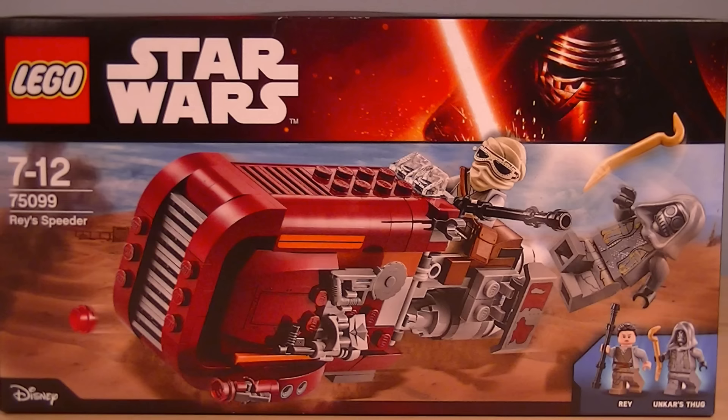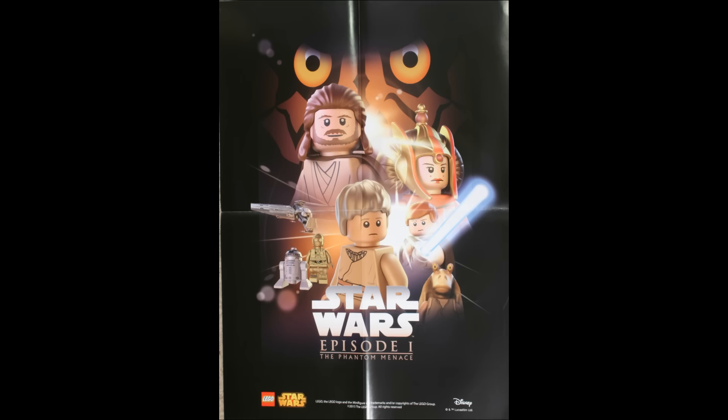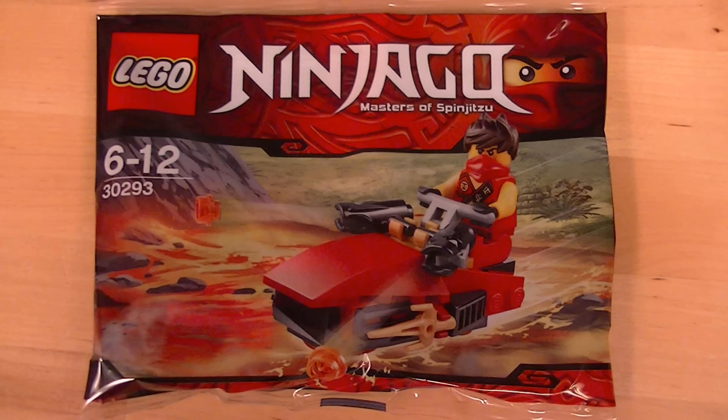We've bought Rey's Speeder. We've also got the First Order Snow Speeder. And because we spent so much at the Lego store, we got this Star Wars poster. We've got the Kai Drifter from Ninjago as a free gift. And the thing I've been looking forward to the most — I've seen pictures of it online — it's a new and exclusive C-3PO figure.